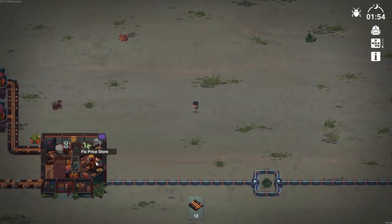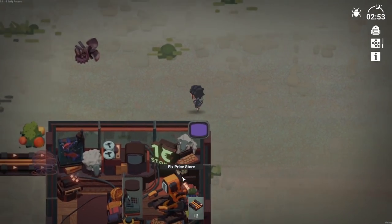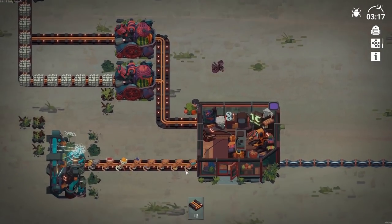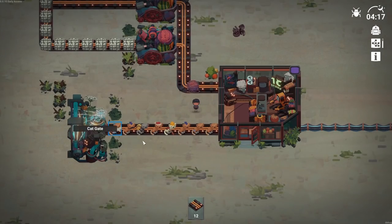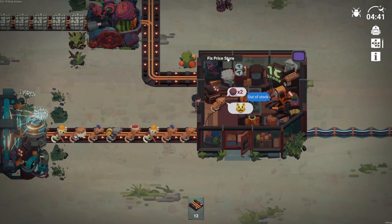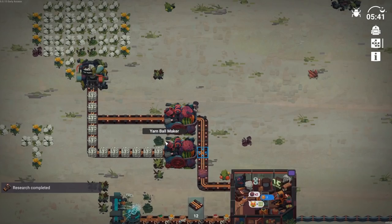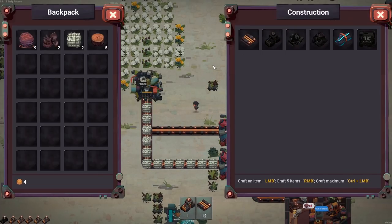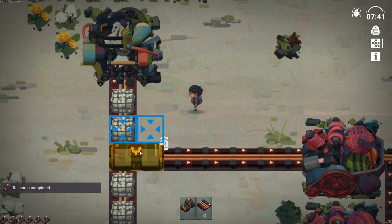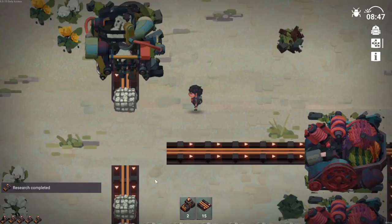Excellent. It looks like cats are coming into the store and this automated robot is basically giving them what they want. Each different type of cat might have a different need. So this is like a queue outside the store and we need to deliver the goods direct, hot off the presses. Research is complete for a splitter - that requires three metal, so we should be able to make one of those.